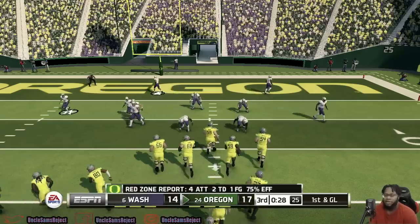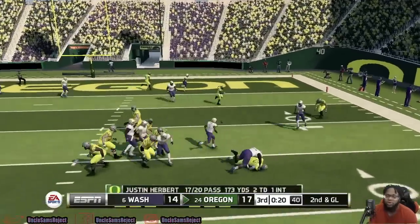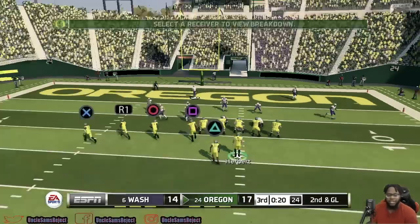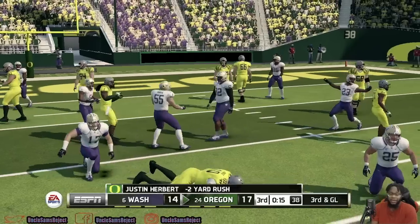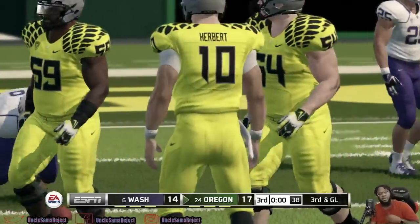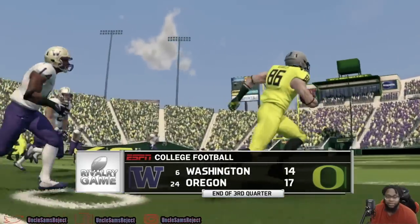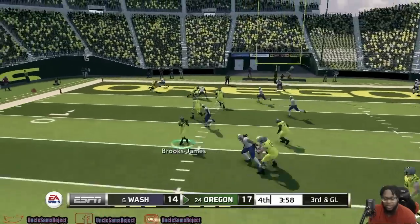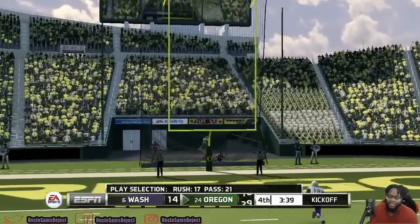First and goal — touchdown or bust for Oregon on this drive. Herbert waits just a little too long to throw and gets brought down; the touchdown was definitely there, receiver was open. Washington plays the read option perfectly and they're not falling for it. Third and goal for Oregon — Brooks-James is brought down with a man coming untouched. Looks like Oregon's going to have to settle for three again. Kick is up and it is good — Oregon goes up six.